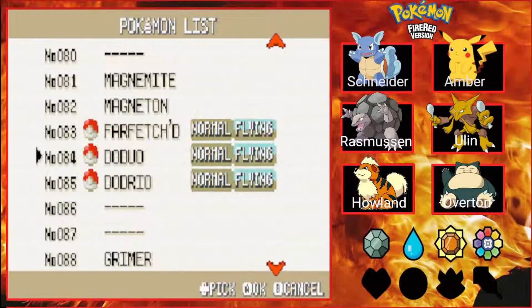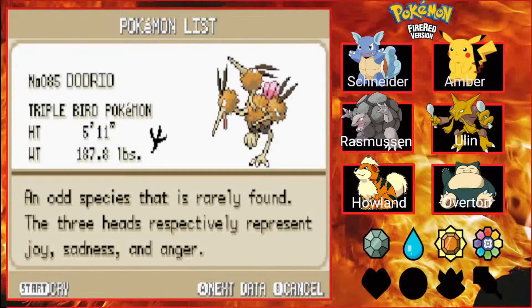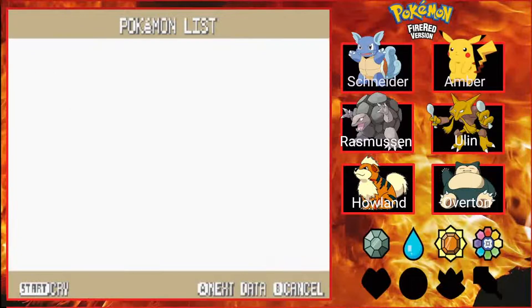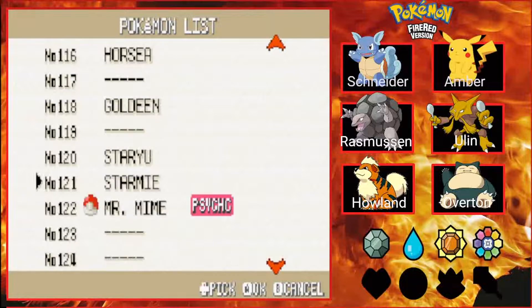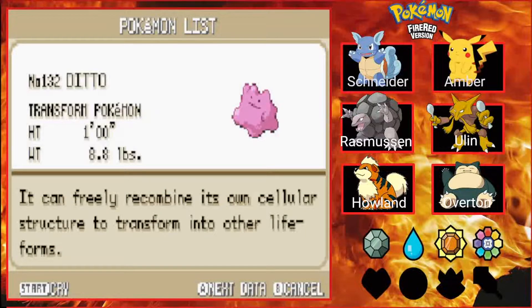Similarly, I caught a Doduo while I was on Route 16 — same place I caught Snorlax — and raised it to level 31 when it evolved into Dodrio. Finally, on Route 15, same place I caught my Venonat, I also managed to catch a Ditto.